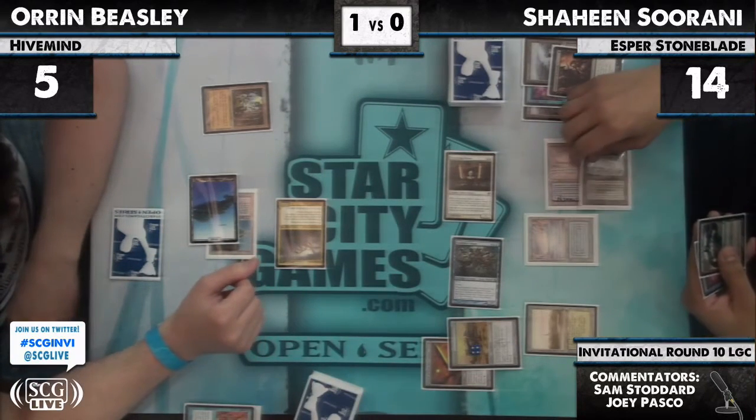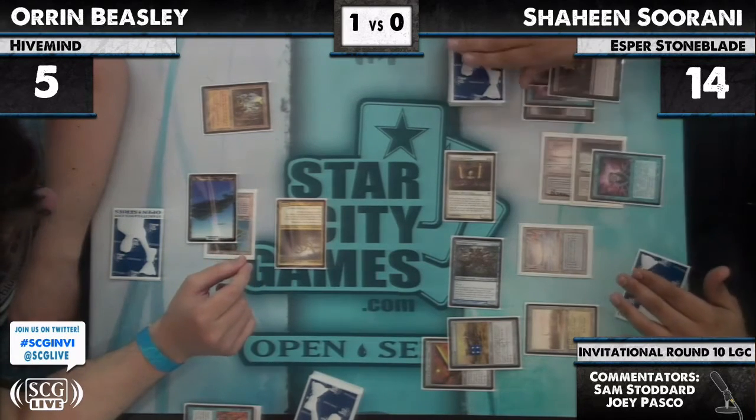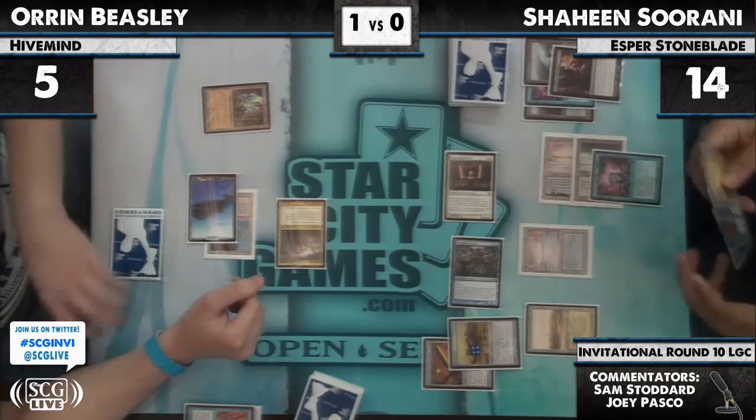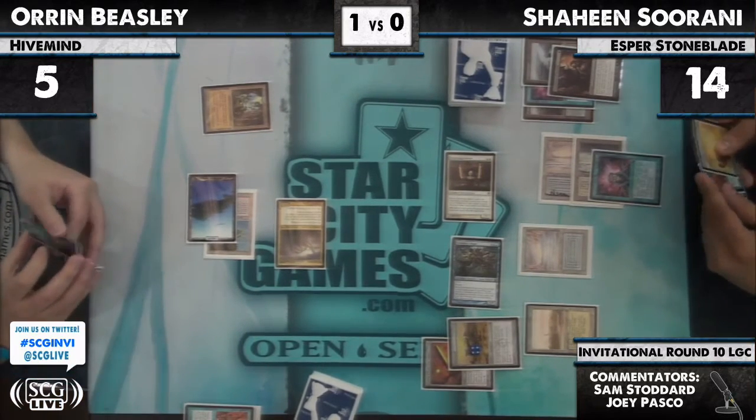Progenitus doesn't have flying — just protection from everything. It doesn't need flying. I guess protection from Moat doesn't actually do a whole lot. And Shaheen didn't bring in that Disenchant. So Brainstorm puts the cards back — it's 100% Oren Beasley's last stand. This turn, I don't think there's anything he can possibly draw.